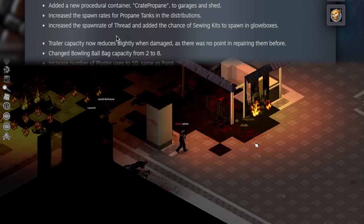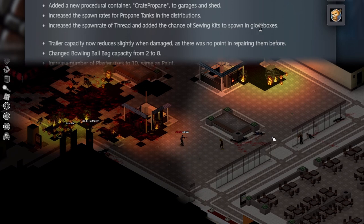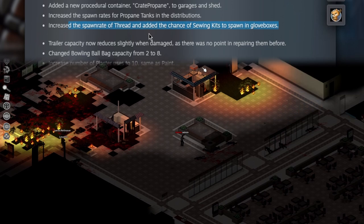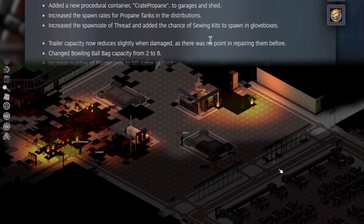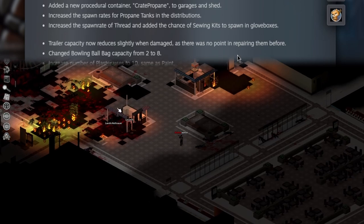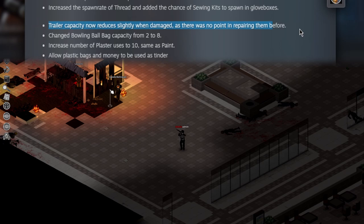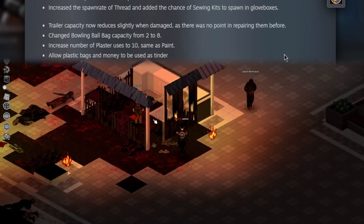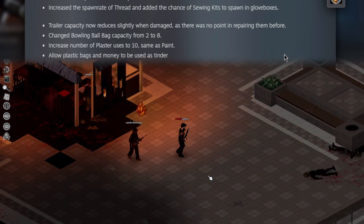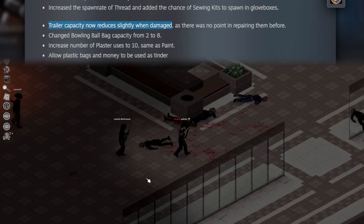We now have an increased spawn rate on thread, and there's a chance of sewing kits appearing in glove boxes. I don't know anybody who has a sewing kit in their glove box, but I do know lots of places to find thread — my ferrets will tell you. Trailer capacity now reduces slightly when damaged, as there was no point in repairing them before. I like noticing weaknesses and incentivizing with pain.